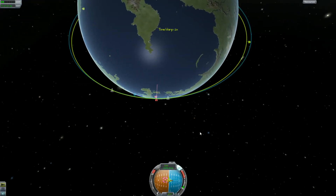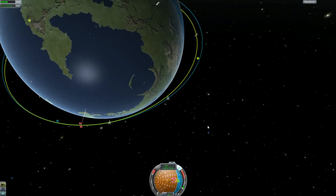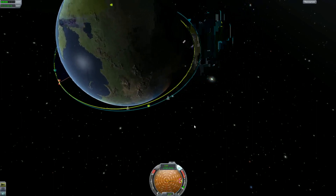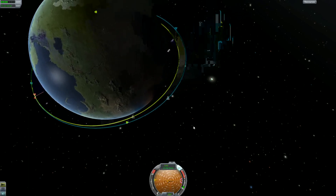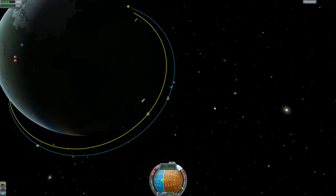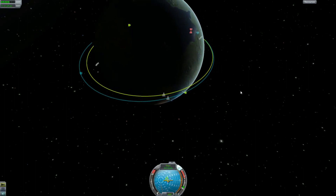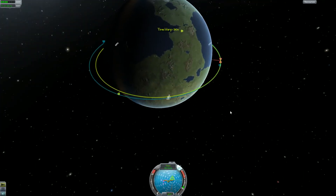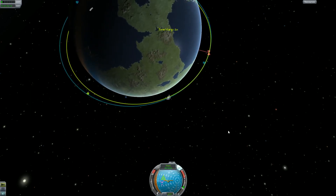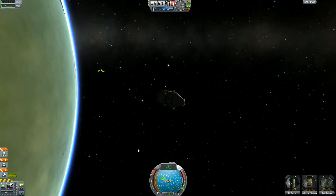So let's warp around the planet. I'm intentionally not going to get a closer one, although I know I could, just so that I can demonstrate the next step, which is the initial approach. And so now that we're getting a little closer, let's go back into ship view. There's our target.